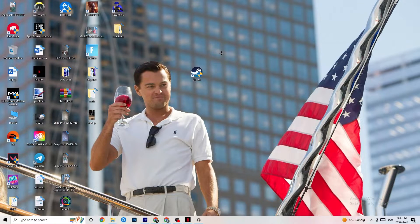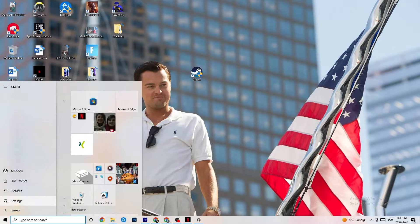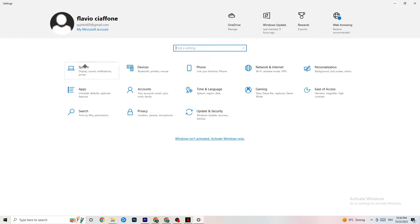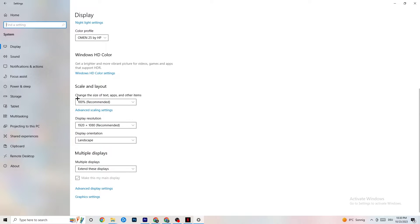Next, click the Windows key or the Windows symbol in the bottom-left corner and go to Settings. Click on System. Under Display, identify your main monitor — if you have two monitors, make sure you've selected the right one. Scroll down to Scale and Layout and change the text/app size to 100% as recommended. Set the display resolution to match whatever resolution you're using in-game — for example, 1440x1080.